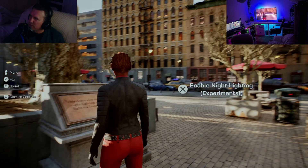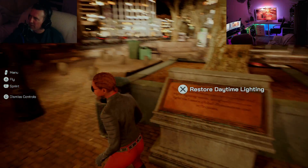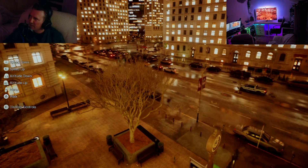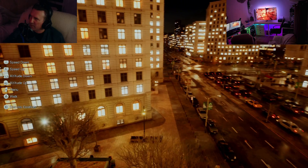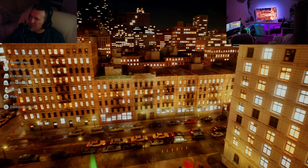So that's what it would normally look like when you start playing the game. And you can enable the night mode. Now you can see the city at night. So if you're wondering how to turn it into night mode, then that's how you do it.